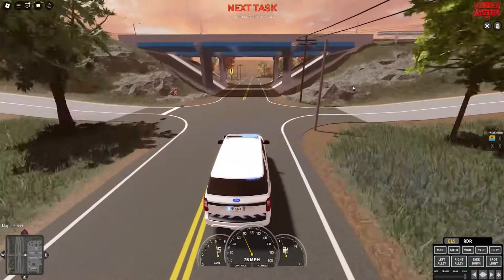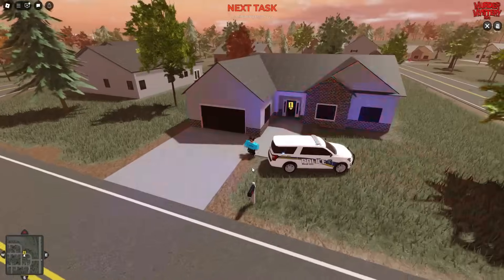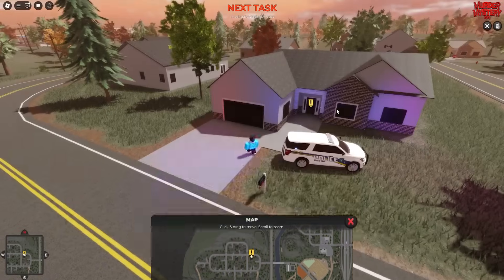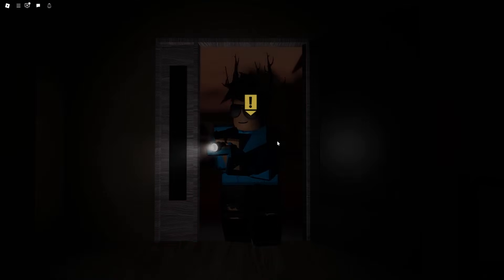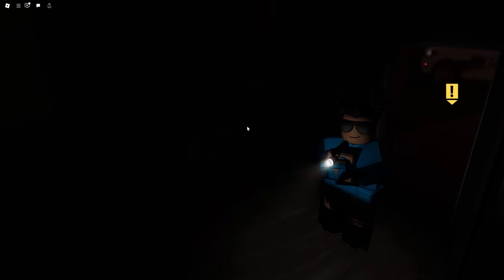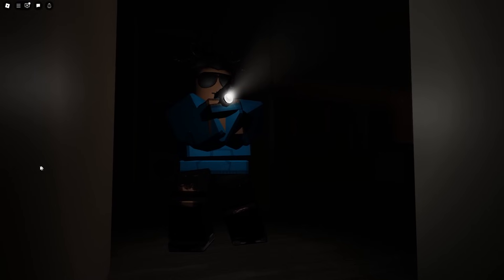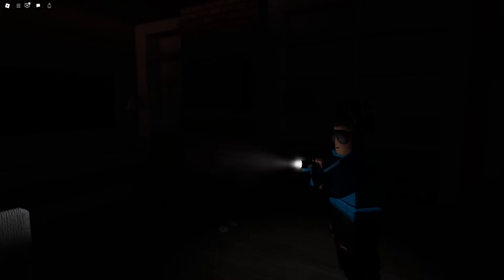For now just make sure you go over to the victim's house. I believe it is the same house for everyone. For me it is this house just here — you can see the marker on your map. When you enter the house you'll be treated to a really awesome cutscene of you searching the house, which looks absolutely incredible. This is a really cool animation — we've never ever seen something like this inside of ERLC. It looks really awesome with the flashlight and suspenseful music.